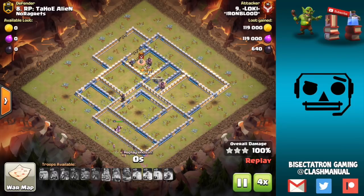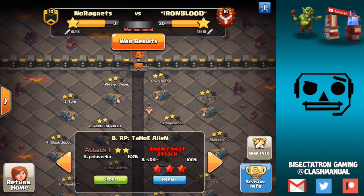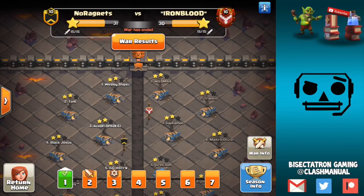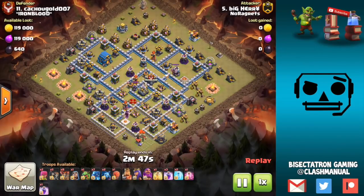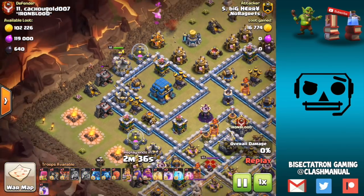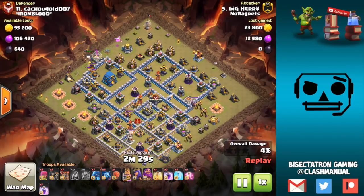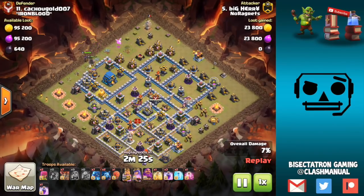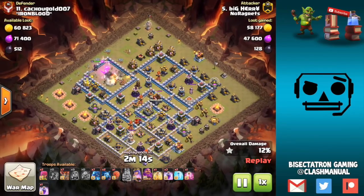Let's take a look at some of our attacks. This was a pretty close war — we are in Champs 2, so we have to finish first this season to advance to Champs 1. Big Hairy going in and getting us a big triple here. This base is relatively common and looks familiar. You can get two air defenses plus the town hall and create a pretty nice funnel just with the heroes, a few funnel troops, a few wall breakers — very cheap price.